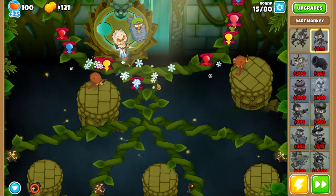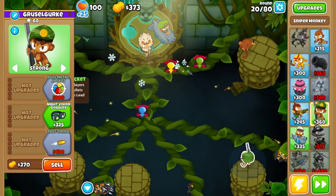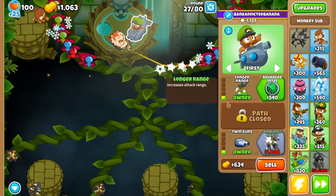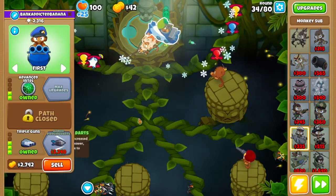During round 15, rapid-fire once the pink bloons start showing up. After round 17, grab a sniper and set it to strong. You'll upgrade it during the middle of round 20 to Full Metal Jacket. Rapid-fire the white bloons on 23, save all the way to air burst dodge during the middle of 27, then advanced intel on 30, then once more for triple guns on 34.